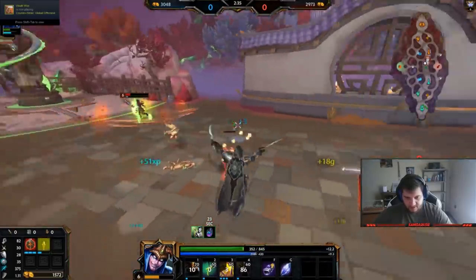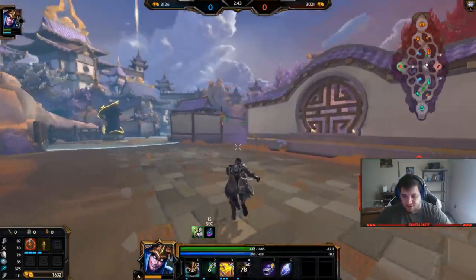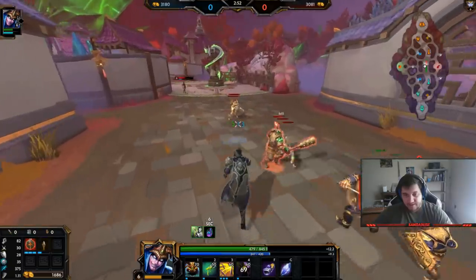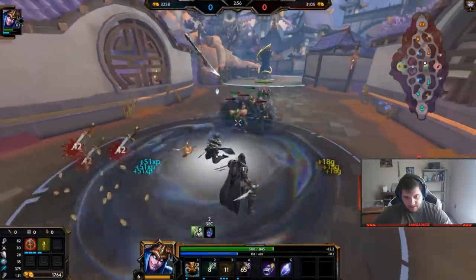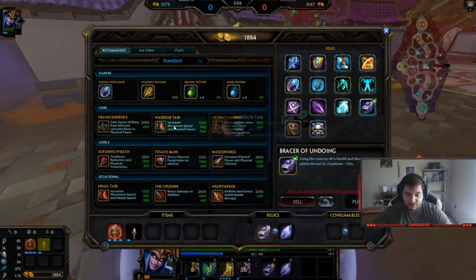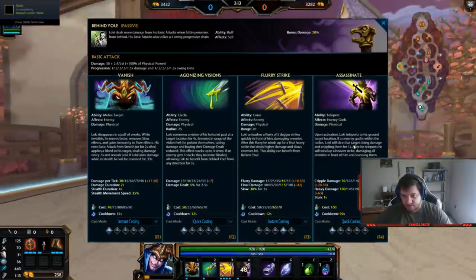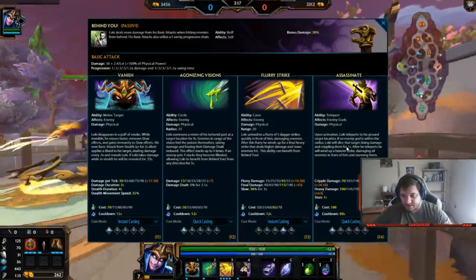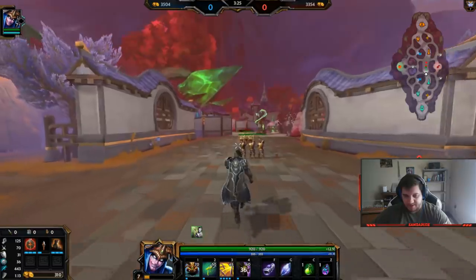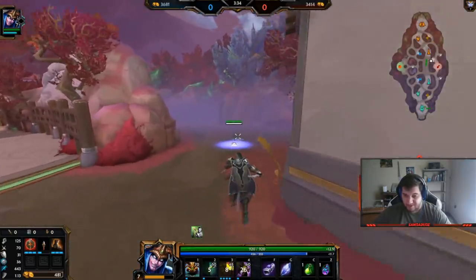You saw the ult right there — the ult is much more of a team player ability now. It's the same concept as before where you teleport to the target and do some damage, but instead of bursting them, you actually teleport to them and when you land you're doing an AoE stun and damage to anyone in the cone. It'll slice the target doing damage and crippling them for one second, then he winds up his heavy strike which is the cleave, damaging all enemies in front of him and stunning them.